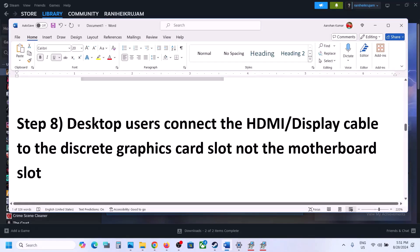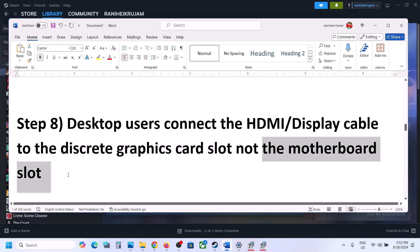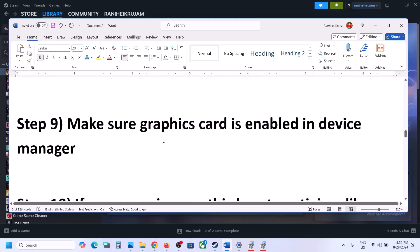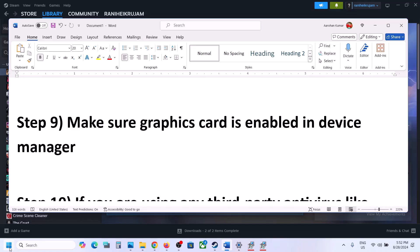Desktop users should connect the HDMI cable or display cable to the discrete graphics card slot — the one connected to the Nvidia or AMD graphics card. Sometimes the HDMI or display cable is connected to the motherboard which uses the integrated Intel graphics card, so make sure to connect to the discrete graphics card slot and then launch the game.